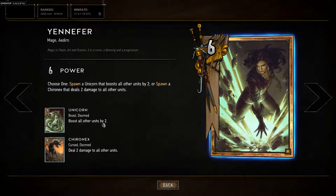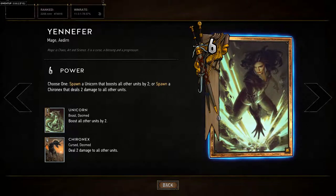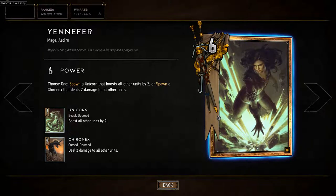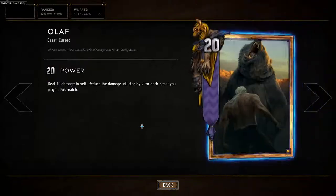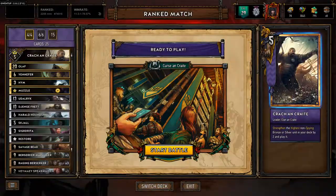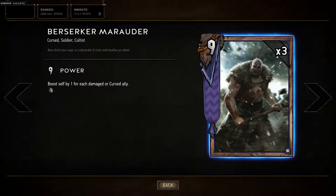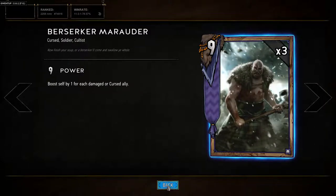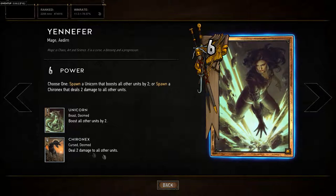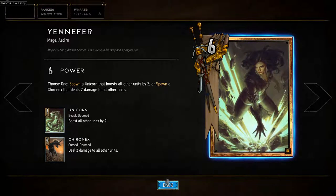Next up, Yennefer: unicorn boosts all units by two, or deal two damage to all other units — you can choose one of those. This is obviously very good; it synergizes against swarm decks and against the Marauders, who boost themselves by one for each damaged or cursed ally. So if I damage all my allies with the Chiron X it just stacks up, plus the Chiron X is also cursed, so pretty good synergy.